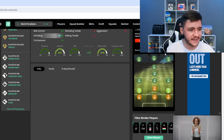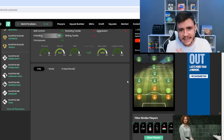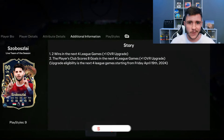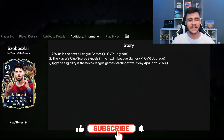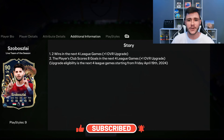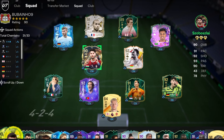With the engine chem style, if we go ahead and look at this chart right here, he does become a 94 rated center attacking mid slash center forward. That's going to be very interesting to test out in today's video. As always boys, if you guys do enjoy these FC 24 player reviews, go ahead and leave a like on today's video and also consider subscribing to the channel if you are new — it would be greatly appreciated. This is the team we're going to be using in foot champions to test out the new Sobizlai card.